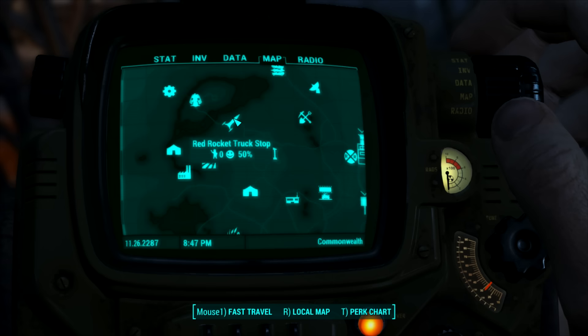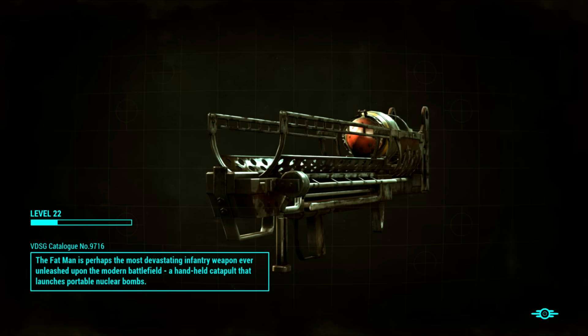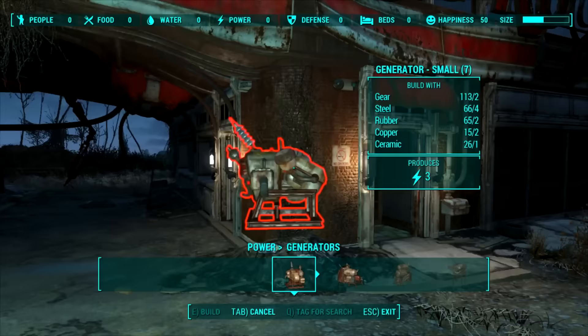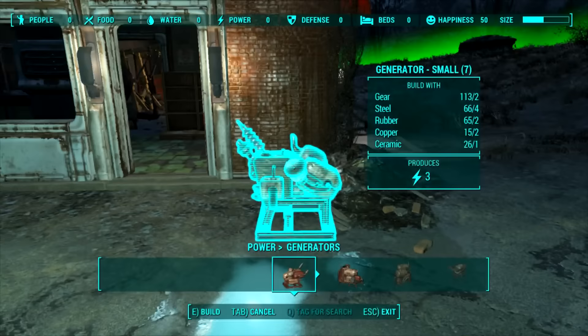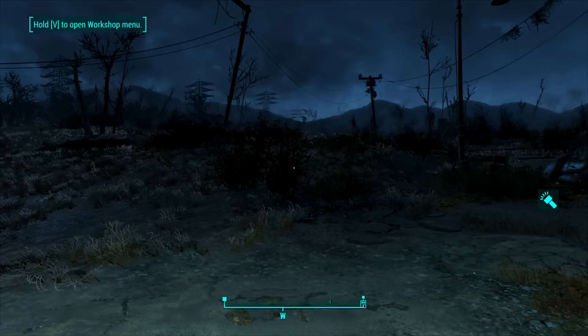The Red Rocket truck stop can also be recruited so let's get some people there. They're going to be super unhappy because they won't have food or water, but we'll handle that once we get some people there. We'll meet the needs of the population we draw in while we're gone. No generator here so we'll have to build one. We're short circuitry - Sanctuary is just up the road so I'll run rather than fast travel and grab some more circuitry from the box.